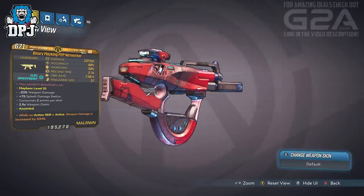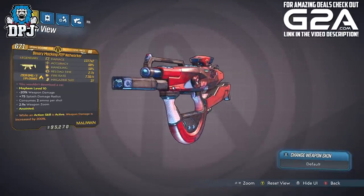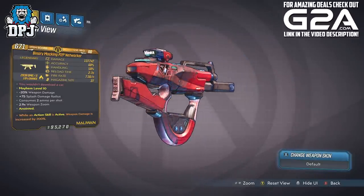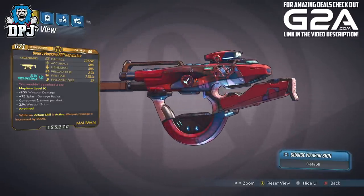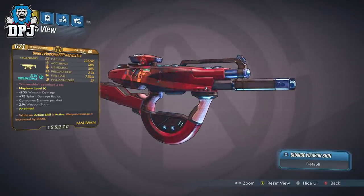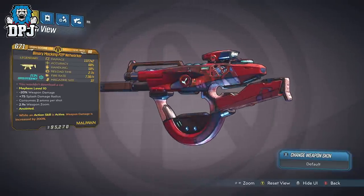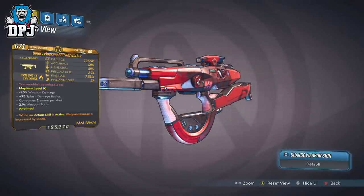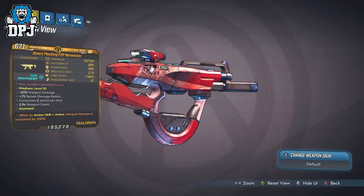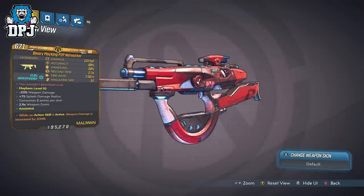Out of all the legendaries found within the game files, this one is definitely one of the better ones — a weapon I feel would add to the game in its current state and one many people would enjoy using in their builds. The P2P Networker at Mayhem 10, level 60, can switch between incendiary and cryo. Damage is decent at 2x with around 3K per 2 ammo consumed, and mag size and fire rate are also decent.